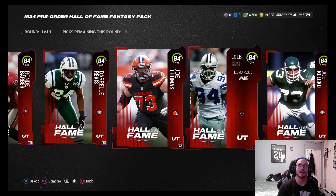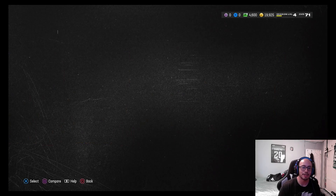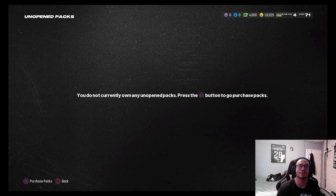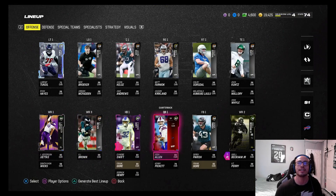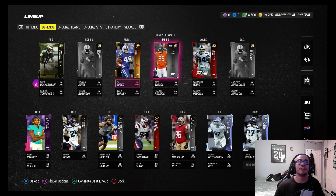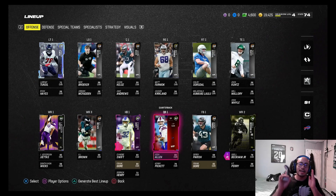Actually, I'm gonna go DeMarcus Ware — he might be the best pick out of these if you don't already have corners. Paired with Nolan Smith, that's gonna be a good one. We're gonna go DeMarcus Ware — get a good pass rusher and run stuffer. So the squad is: Josh Allen, Deandre Swift, Justin Jefferson, OBJ, with DeMarcus Ware, Reed Blankenship, and Jalen Ramsey as top notches on defense.